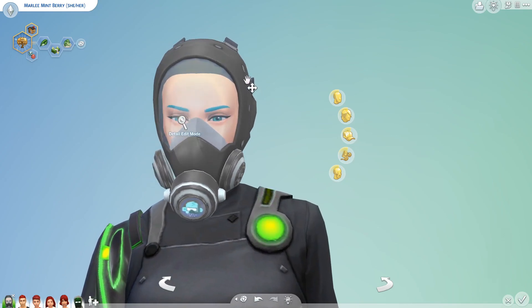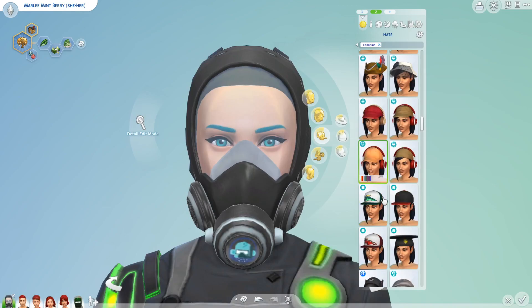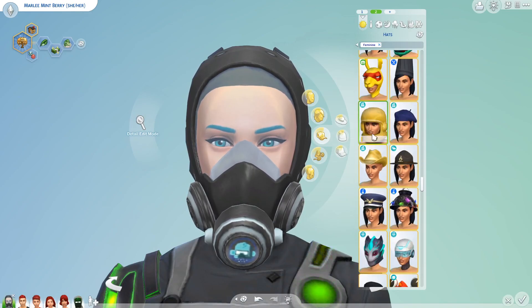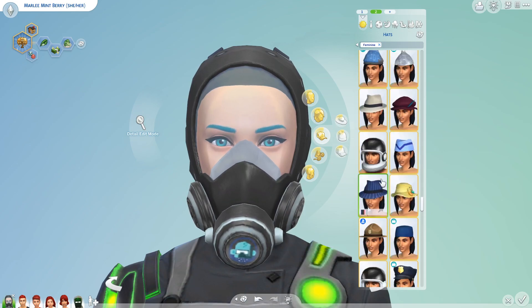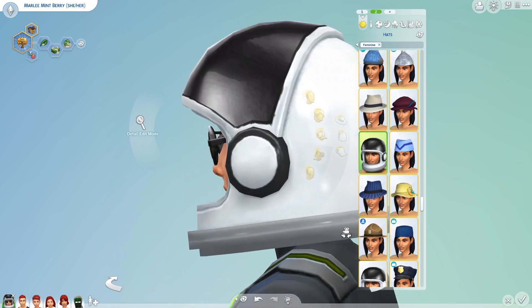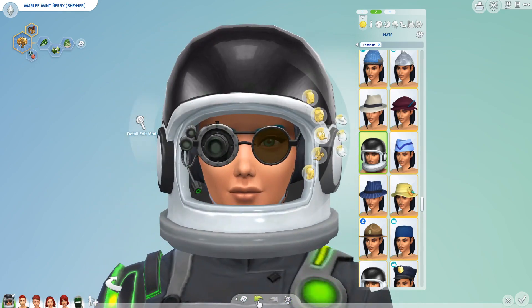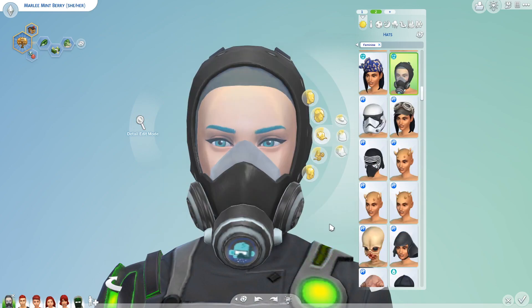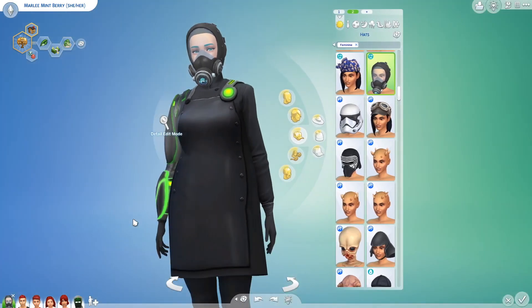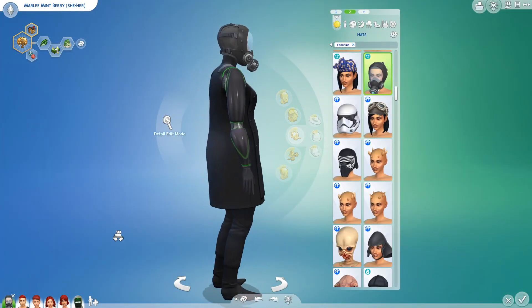And two, I actually like this better. If we look at the astronaut helmet real quick — it literally does not have a screen. So what protection is it giving her? Whereas this has a screen and a respirator. I feel like it makes sense, and it looks like maybe it could be something she invented, or maybe her alien friend gifted it to her.